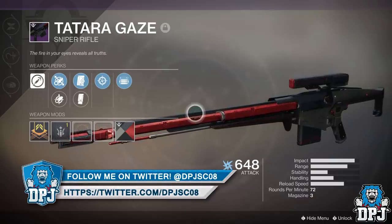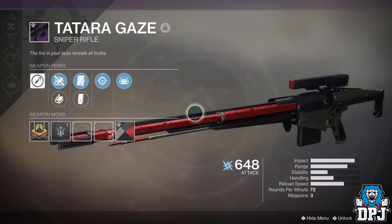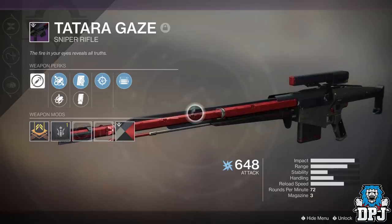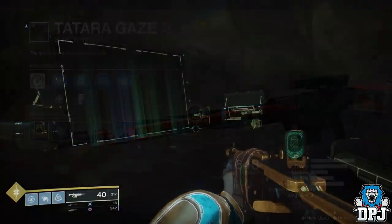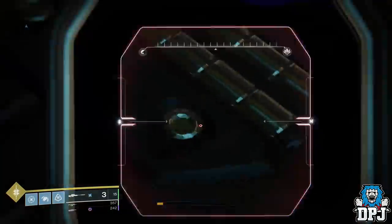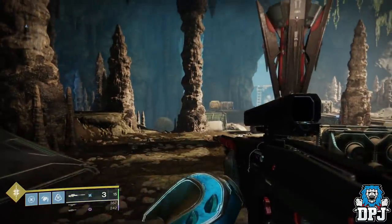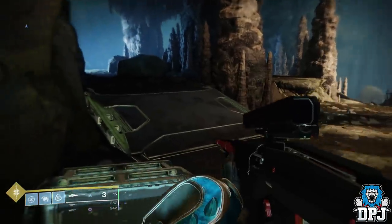The second puzzle within the Volundr Forge requires you to be using the Forge Sniper Rifle, the Tatara Gaze. This is a weapon rewarded from a schematic associated with the Gofanon Forge. If you have this and haven't done the puzzle yet, go to the very back of the room next to the TV — which eventually gives us a new clue. There is a tiger logo on a box. Stand on top of that box and make sure you are standing on the tiger's face.